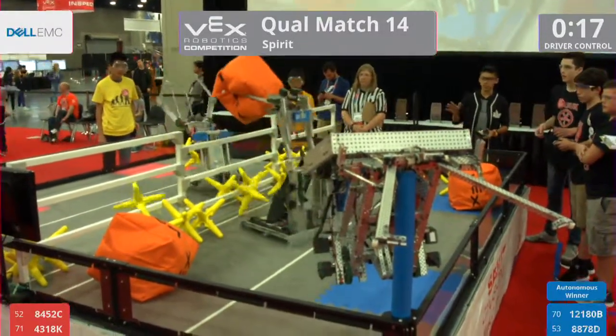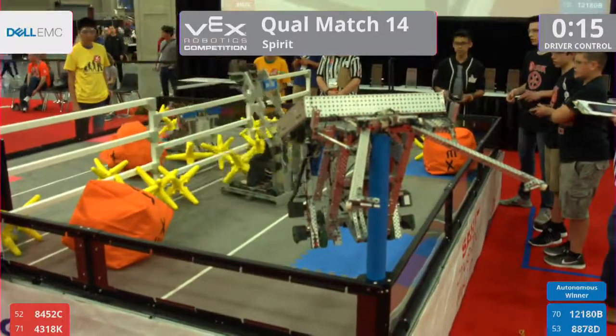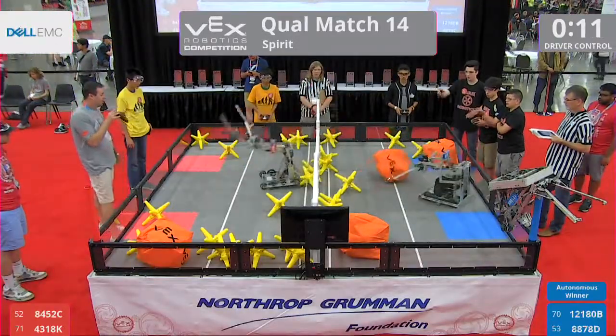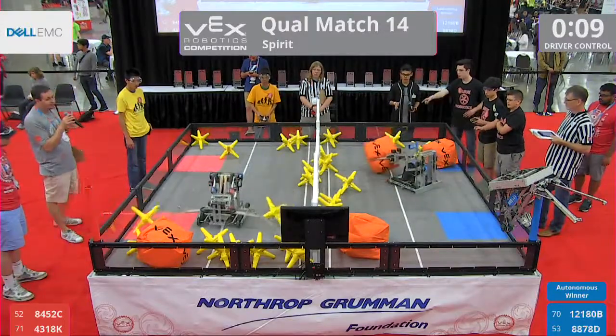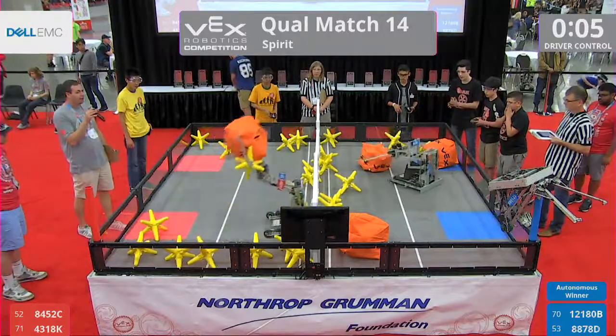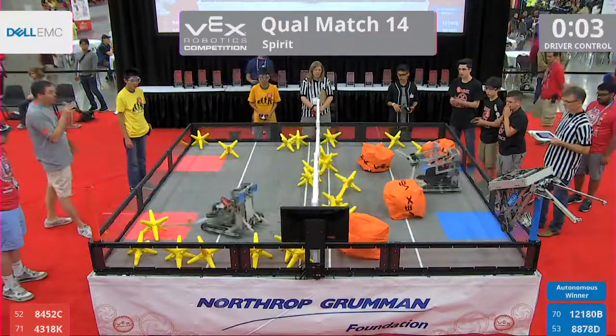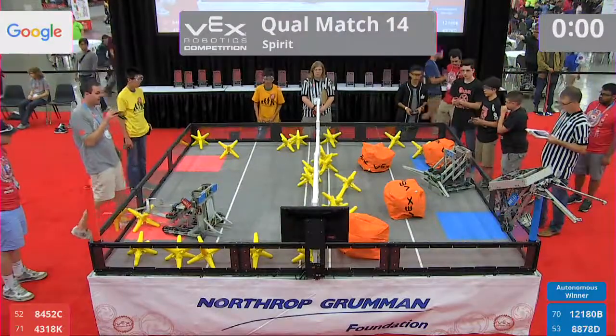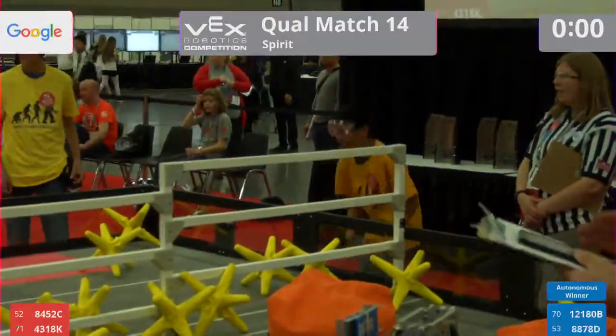We have a blue hanger already, folks. And the blue alliance dropping another cue back into the red side. Here comes the red alliance trying to do their best with 10 seconds left. Let's see if they get all four cubes over. They could make the scoring a little bit more interesting. We may need to count, actually, folks — this got a little bit tighter than they expected. A nice finish by the red alliance.